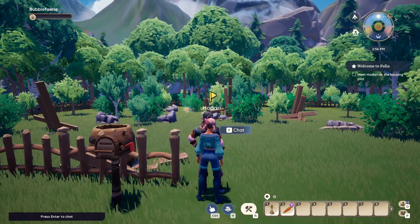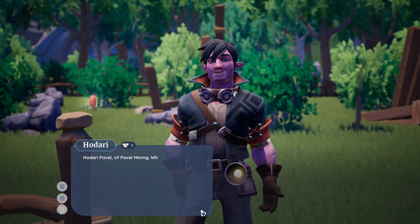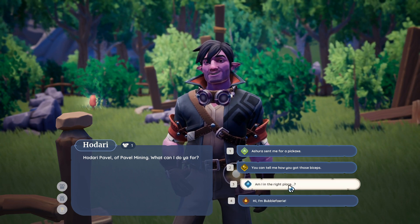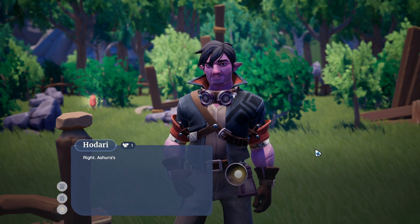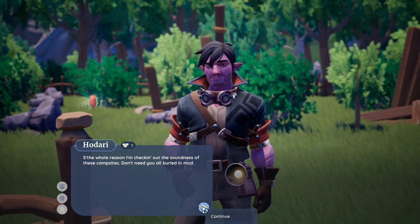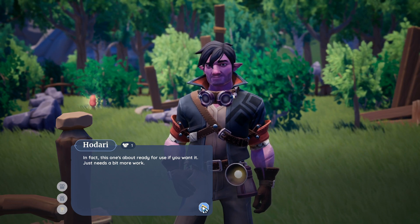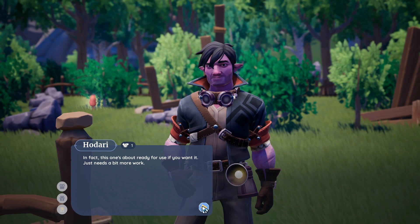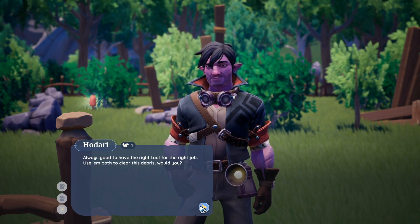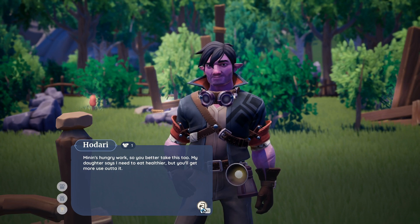Let's go talk to this guy. Not a lot of folks come around these parts — he's coming along. Oh hi — Hodari Pavel of Pavel Mining. What can I do you for? Ashura sent me for a pickaxe. Right, Ashura sent several of you new folk my way — the whole reason I'm checking out the soundness of these campsites. Don't need you all buried in mud. In fact, this one's about ready for you to use. Just needs a bit more work. I see you've got an axe already — here, take this pick too. Always good to have the right tools for the right job. Use them both to clear this debris, would you?